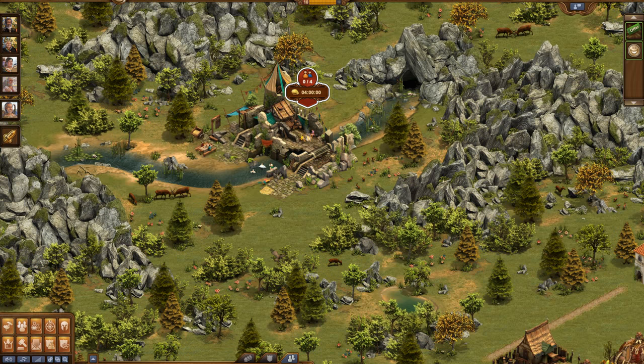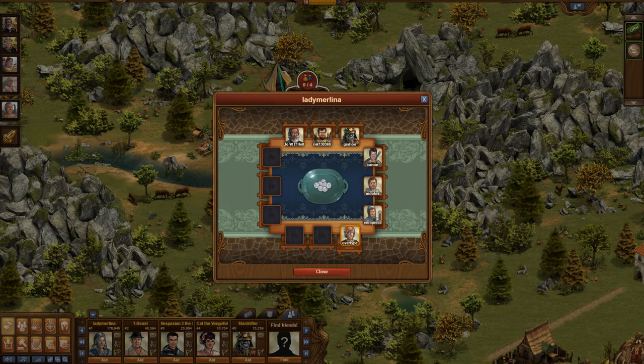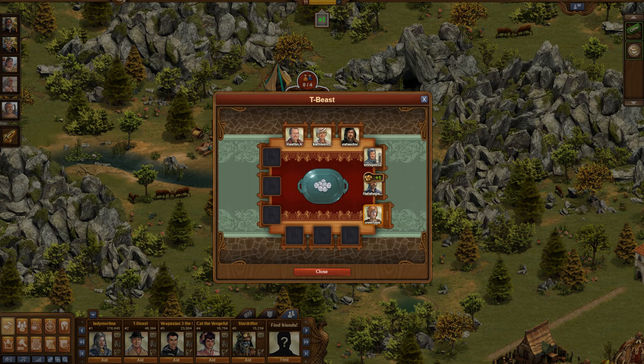You can visit the tavern of every friend once every day. This can easily be done via the social bar — simply open your friends list and you'll find a button for visiting their tavern. On mobile you will need to tap the player's avatar for this option.